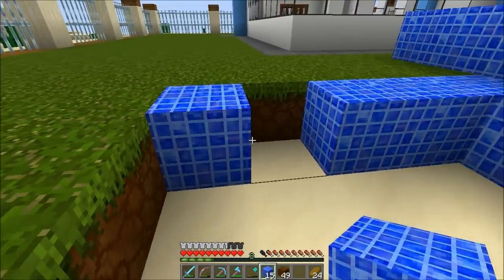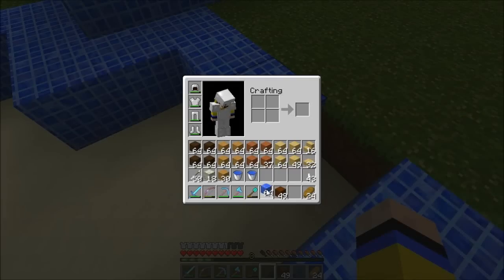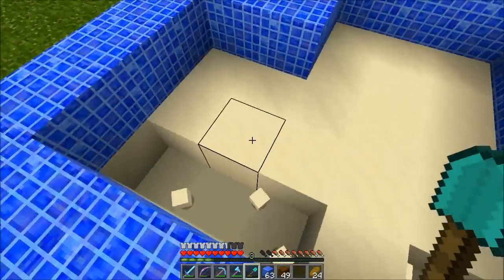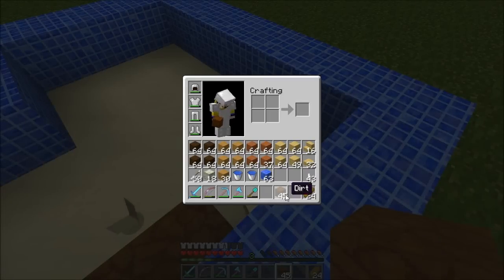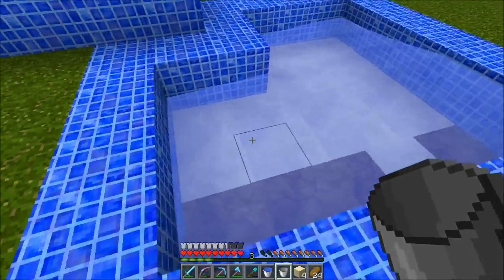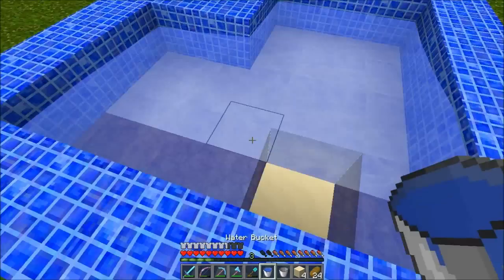Using the lapis block — you can get this in my new texture pack as well, 32 by 32 HD, 1.7.2. Before you remove any of these blocks, you need to put up your water. So let's move these buckets and get all this water in there.